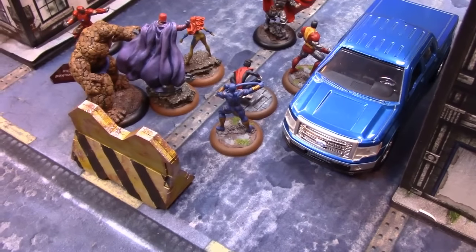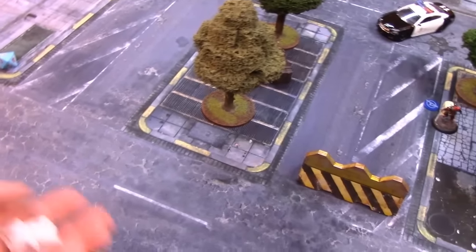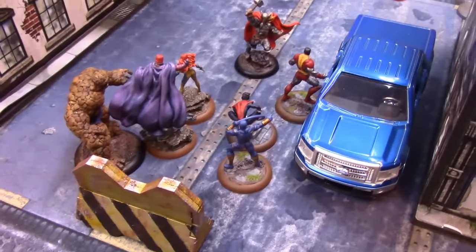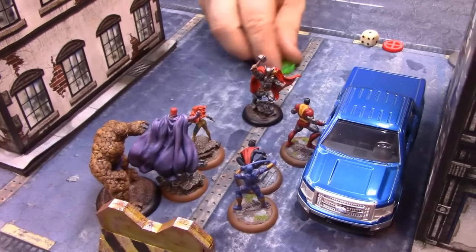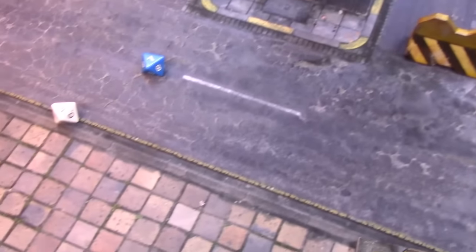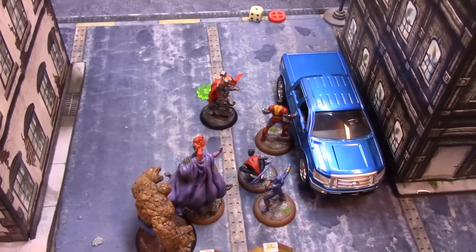Cyclops is my first activation for round four. He targets Iron Man, who cannot do anything, with an optic blast. Iron Man has a 12 energy defense and Cyclops has a 7 attack. The roll is 6 plus 7 = 13 — that is enough for two damage, and that incapacitates Iron Man! The last part of Cyclops's activation targets Thor with a massive blast — overloaded. Thor improves his physical defense by two using one power, then uses Hammer of Storms, adding plus two to all ranged combat attacks for the remainder of the round. I need 15 on three dice — the roll is 9 plus 7 = 16 plus attack of 7 = 23 against Thor. He takes five damage.